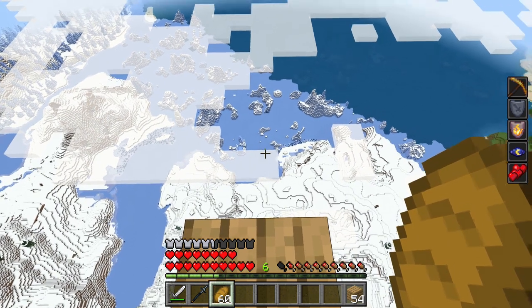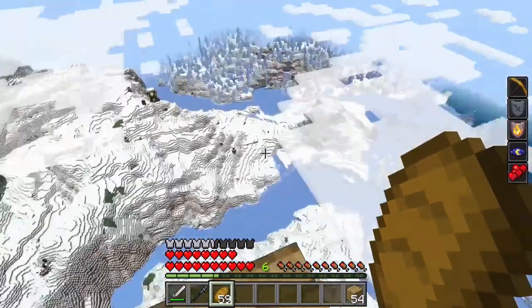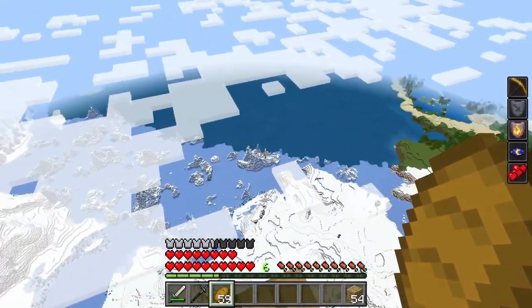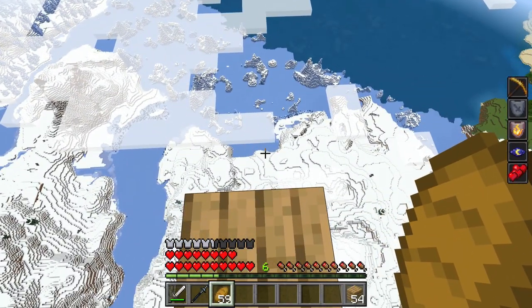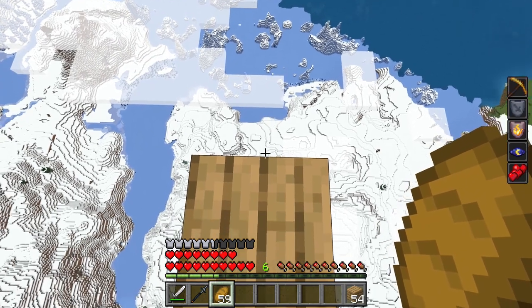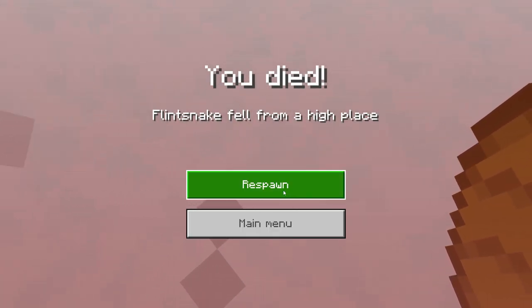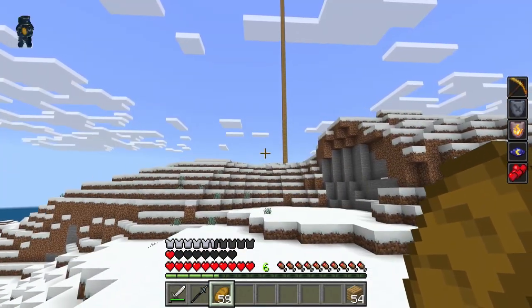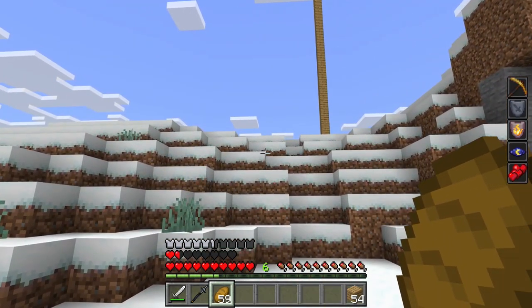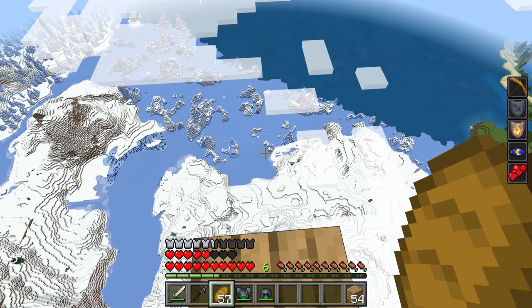We're going to see if 200 blocks high in the sky takes us out with unenchanted titanium armor. The challenge is: what does it take in vanilla Minecraft to kill me in titanium armor? Here we go - laying straight down. 200 blocks is what kills us in full unenchanted titanium armor. Now let's see if 200 blocks kills us with Protection 3. I don't feel very confident that 200 blocks is going to kill us with Protection 3 armor.